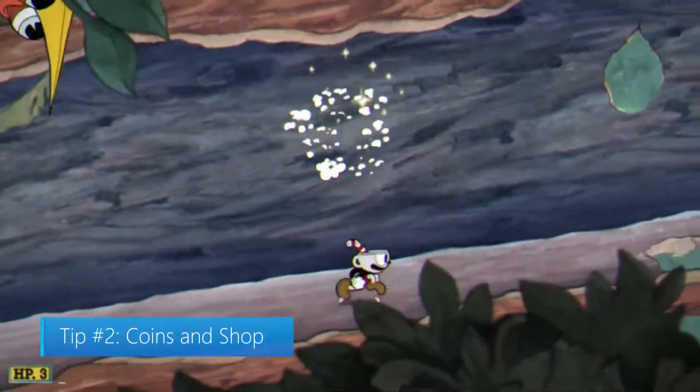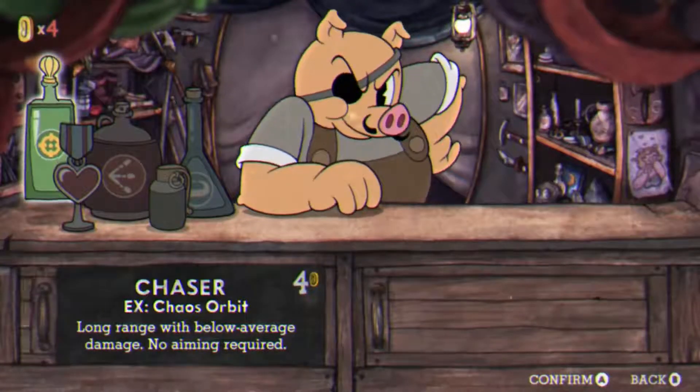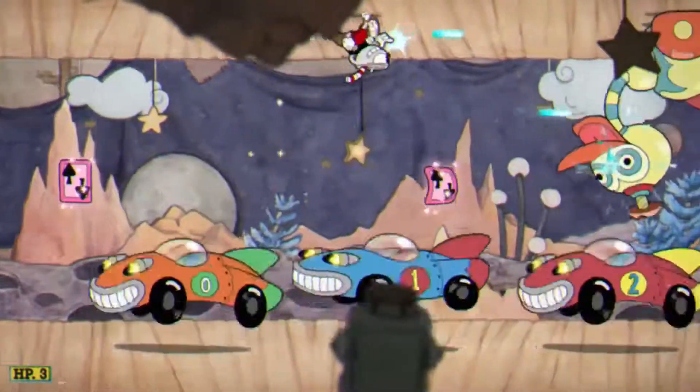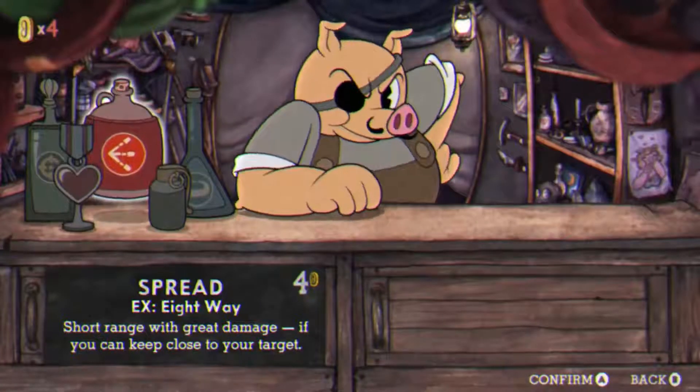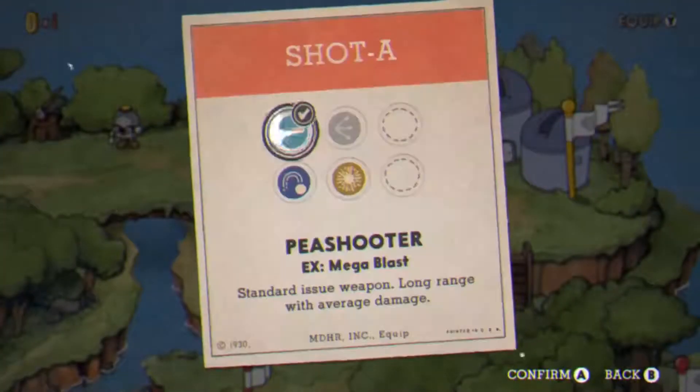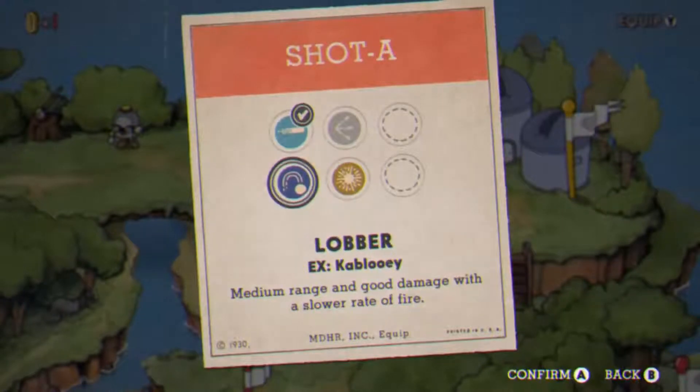Tip number two: coins and shots. When you get the chance, complete the run and gun levels first. These levels have coins you can collect and use in the shop, which is where you can buy power-ups called shots and charms. Shots represent your attack type and they're pretty well balanced.